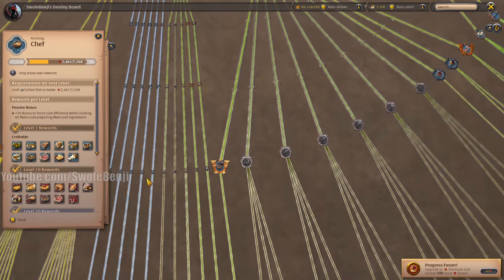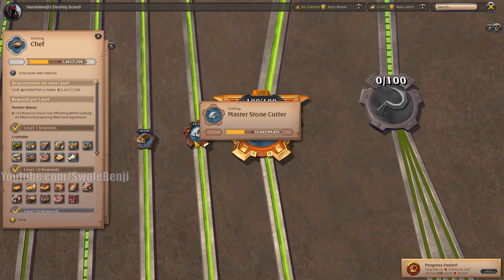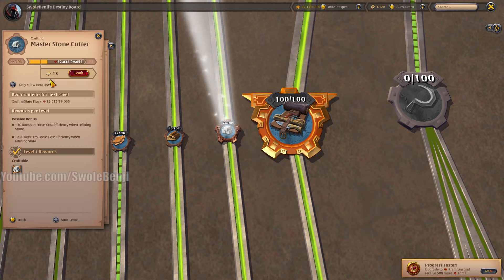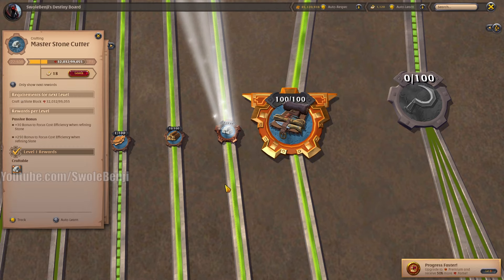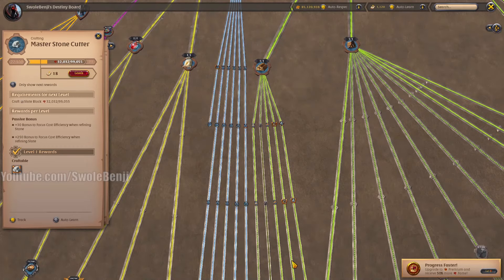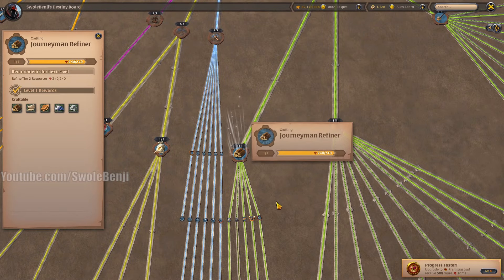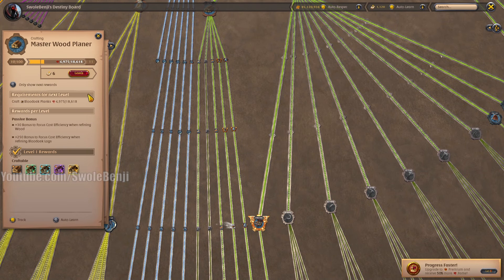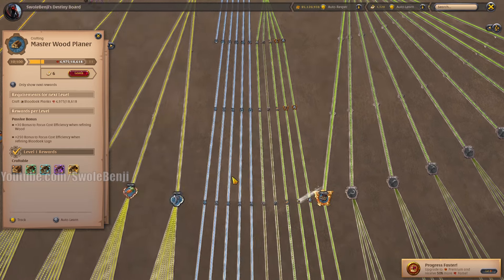Refining - the way to level up refining is not with learning points. It would be absolutely stupid to use learning points on refining. The way you max out your refining is you find a good deal so that when you refine, you make profit. So you're essentially refining for free - that's how you level that up.